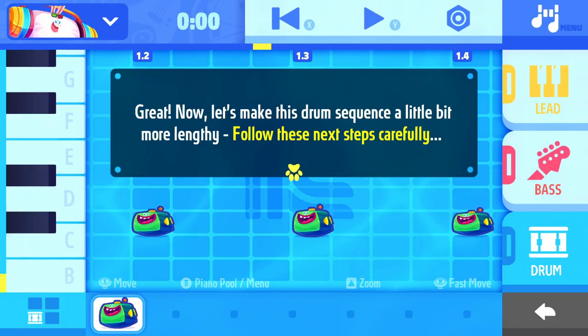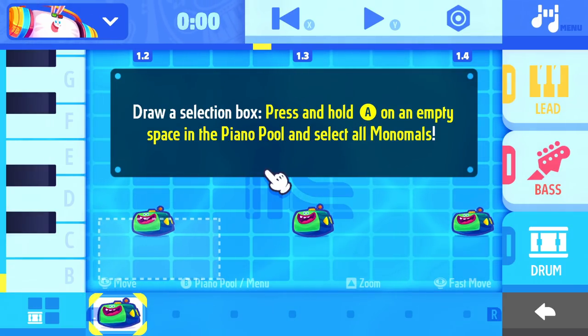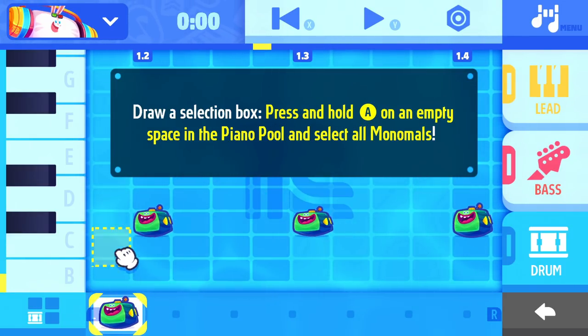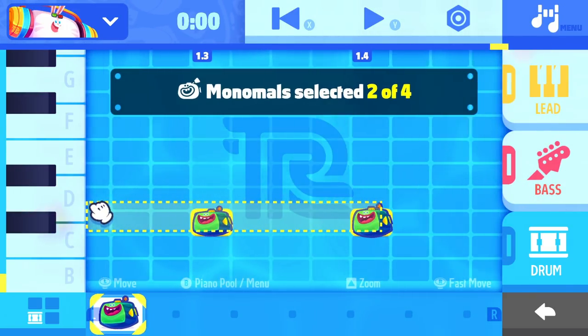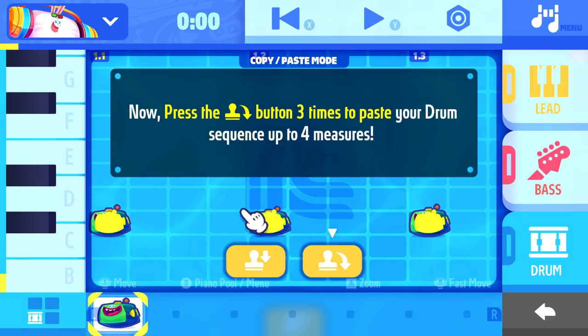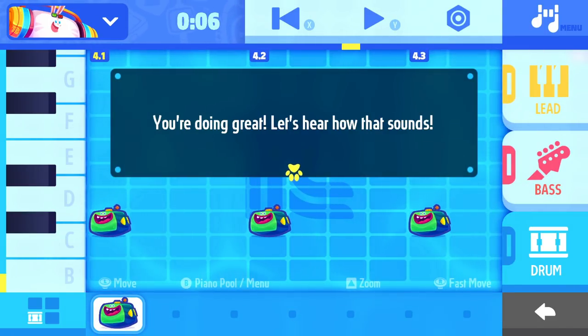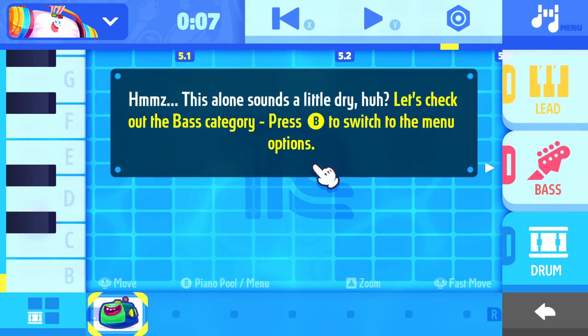Now let's make this drum sequence a little bit more lengthy. Draw a selection box — press and hold A on an empty space in the piano pole and select all Monomals. Now let's copy and paste. Press the plus button to copy — or this little stamp. Now press the stamp down button three times to paste your drum sequence up to four measures. Let's hear how that sounds. It seems like we have a pretty consistent drum.